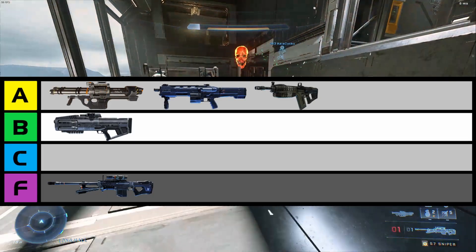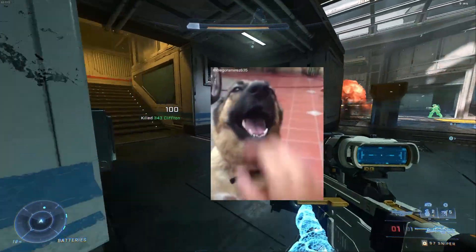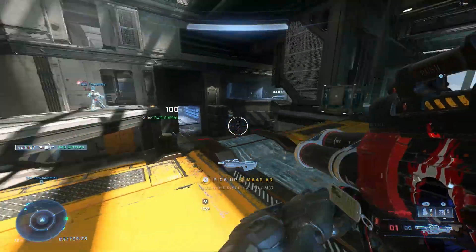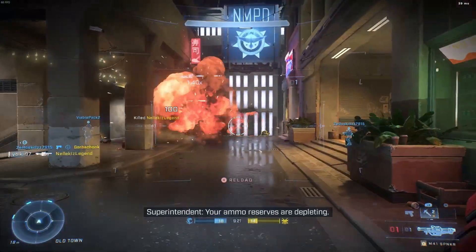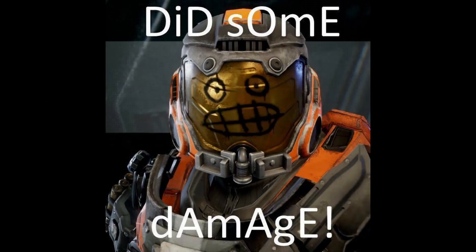The champ of A tier is obviously the Spanker. You could easily make a case that it belongs in S tier, because, well, it's a fucking rocket launcher. High damage, great range, 11 out of 10 solid death machine. The only reason I put it in A tier is because it takes little skill to use effectively. It's just 343's point and click adventure, and that's not a bad thing at all. This weapon is exactly what it needs to be.